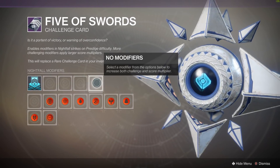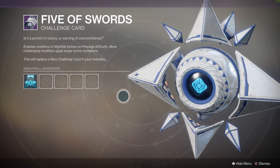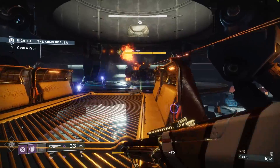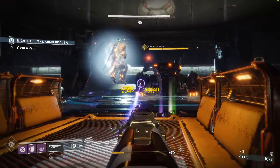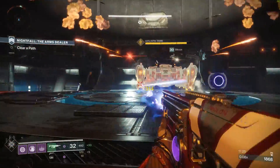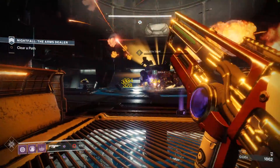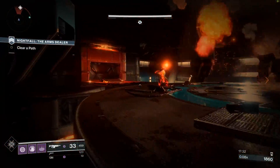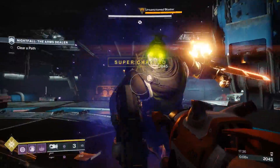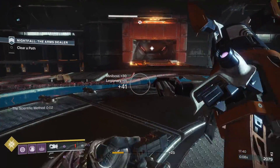What's kind of interesting about this is, with the disadvantage, you can actually select which modifiers you want active. This means that Prestige Nightfalls no longer have the Extinguished modifier that sends the entire team back to orbit — you have to select that on here. If you don't, you're not going to get sent back to orbit anymore on Prestige Nightfalls. BlackVox and I actually tested this, and it makes it a lot more worthwhile to run. So if you're just trying to complete it for the weekly powerful engram, it's definitely going to be worth your time now.